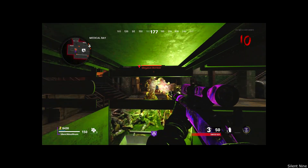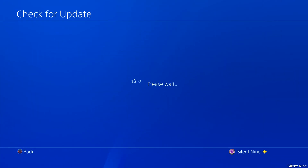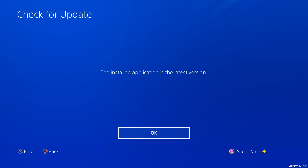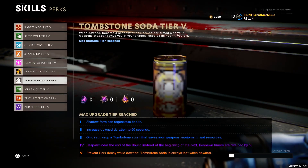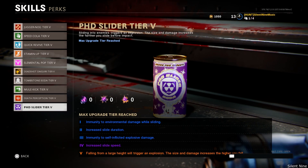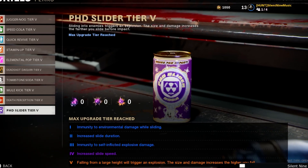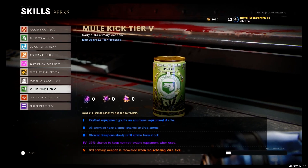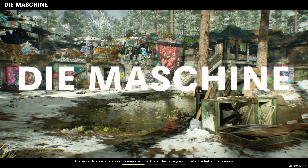Step one: load up into Call of Duty Black Ops Cold War. Make sure that you are fully updated onto the new update — that update did introduce the super easter egg, which is definitely underwhelming, but still. Once you're in the game, go into Zombies, go to the perks, and make sure that PhD Slider is on tier four or higher. It is also recommended to have Mule Kick on tier two or higher.